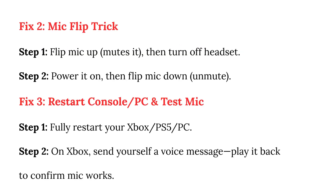Fix 2: Mic flip trick. Step 1: Flip the mic up and mute it, then turn off the headset. Step 2: Power it on, then flip the mic down and unmute.